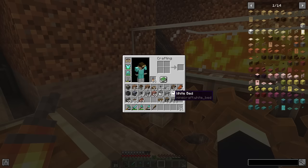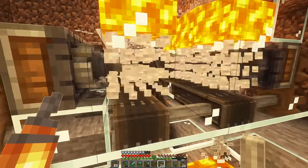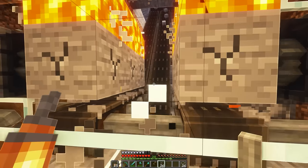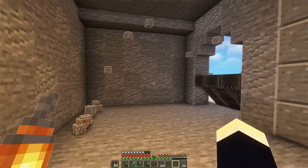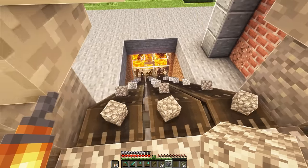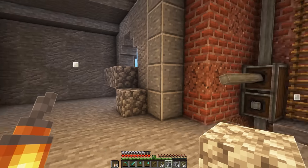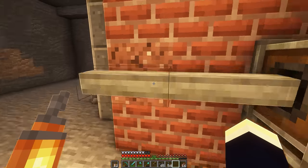We place our lava-water cobblestone generators and as you can see, those make stone. I guess that's a Create mod thing — we're just not going to question it. Let's power this on and our drills are going to be digging all of this stone, turning it into cobblestone, and sending it all the way up on these belts. If we put some blocks in front of these belts it'll actually stop them. Look at how much cobblestone we got already — that's almost three stacks.